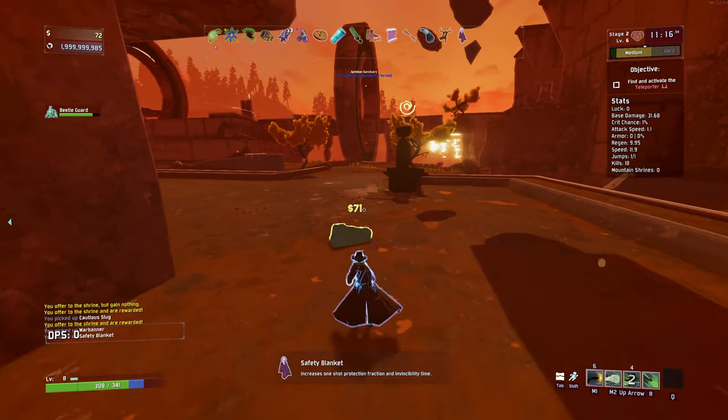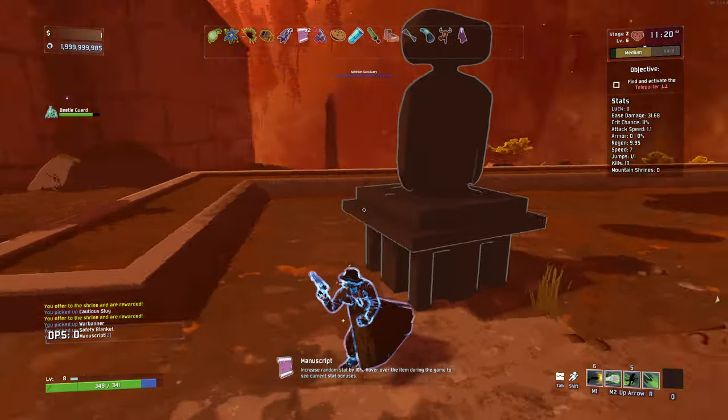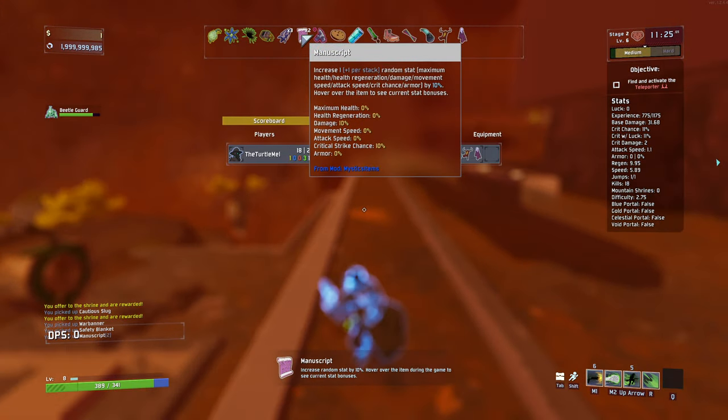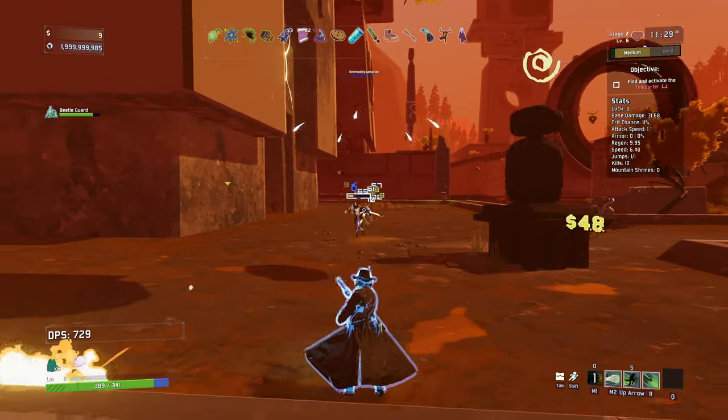Safety blanket - increased one-shot protection, we like that a lot too. Another scroll - 10% damage and 10% critical strike chance. Both of those are really, really nice.